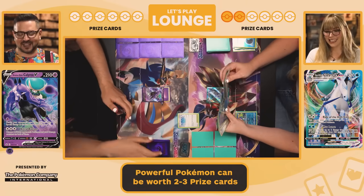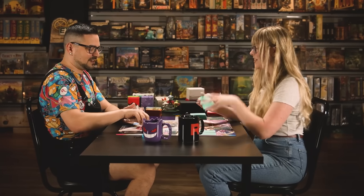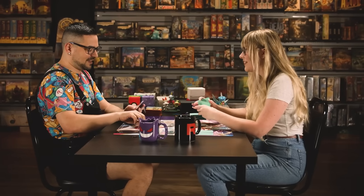I'm going to attach for turn and do Max Lance, which is 120 for each energy I discard plus 10 base, so it's actually going to do 250. That knocks out the Necrozma and I take two prize cards for it. On your second turn you've already taken two prizes, whereas before it was like five or six turns.